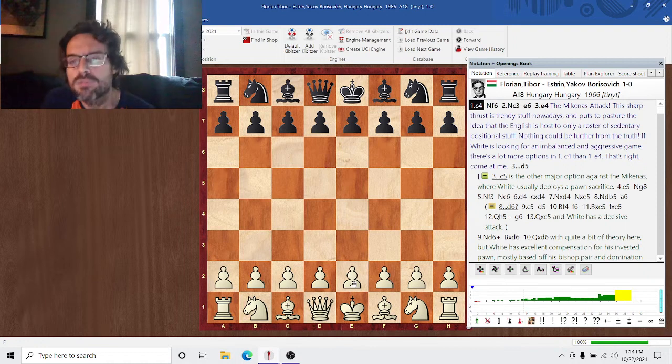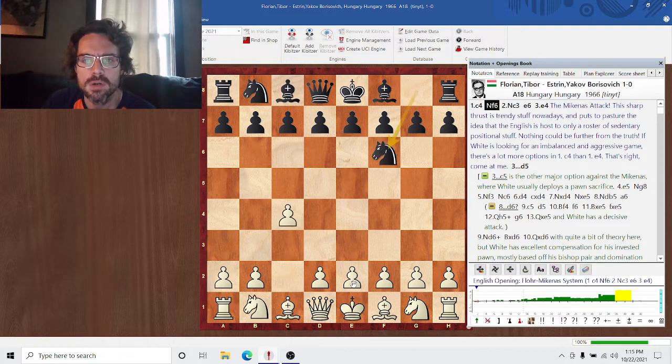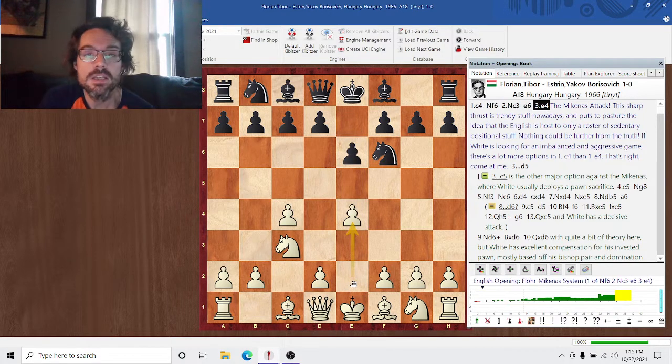This is a game of Tibor Florian against Jakob Estrin, Hungary 1966. Florian is white. C4, E4 — this is the Mechanus attack. This is very trendy nowadays and white scores incredibly well with this. It is a fantastic way to get an aggressive position while avoiding the big theory.